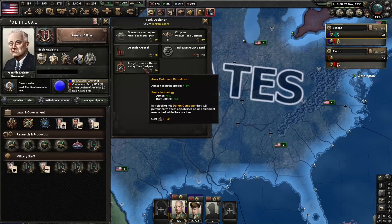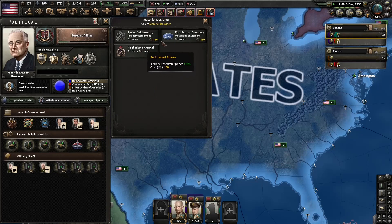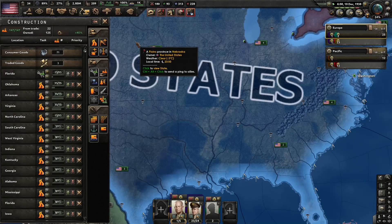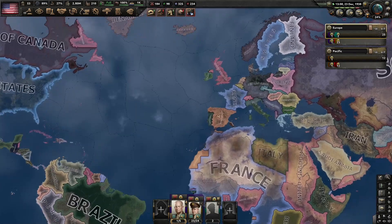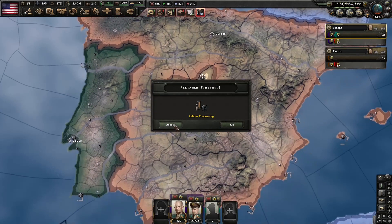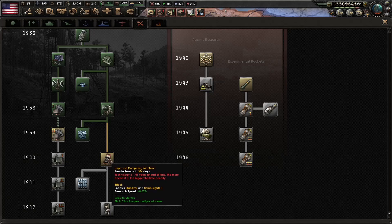We have our research bonus, so we can get Detroit Arsenal. But for this one, let's get our equipment designer. We still have time to get our tanks. We got the improved light battery — let's get the improved medium battery now. And they're still holding out in Madrid? They are. We have our rubber processing — I'm not gonna get the next level of that just yet. We may want to do ahead of time on the improved computing machine for the extra research speed. Yeah, let's do that.